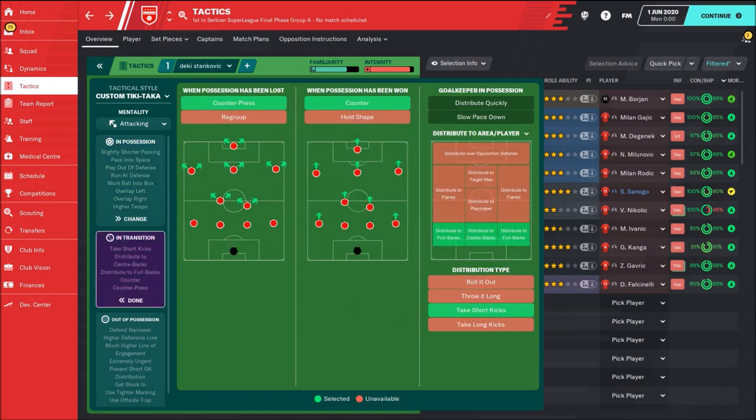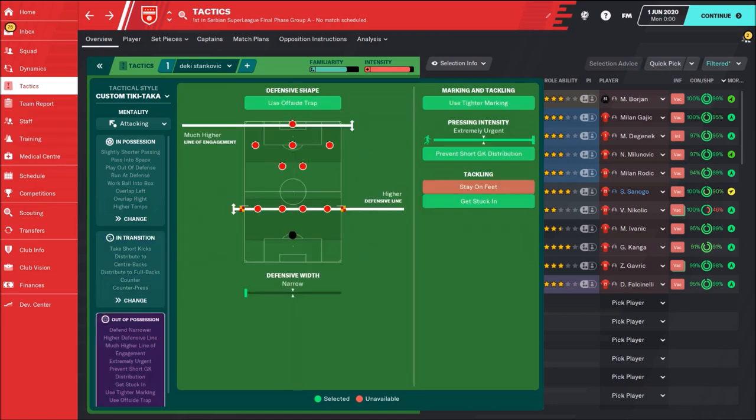In transition: counter-press and counter. A lot of high pressing, that's for sure. The goalkeeper Borjan passes the ball mostly to the central defenders and they start a new action. Out of possession: extremely urgent pressing, tighter marking, and offside traps.